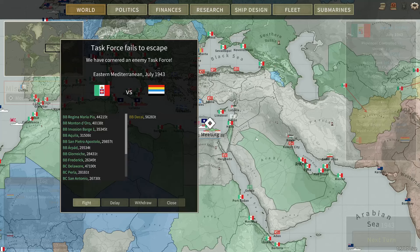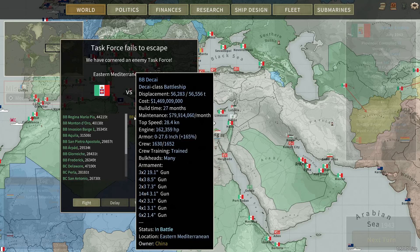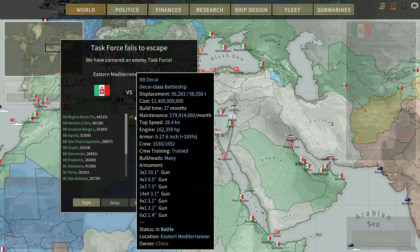Buongiorno! Welcome back to the Italian campaign. The invasion fleet sitting right outside of northern Egypt has yet to generate a conquest mission for me, but it has given me this — a battle with the Chinese Decai class battleship, armed with six 19.1 inch guns.